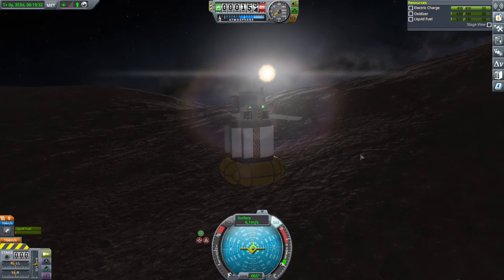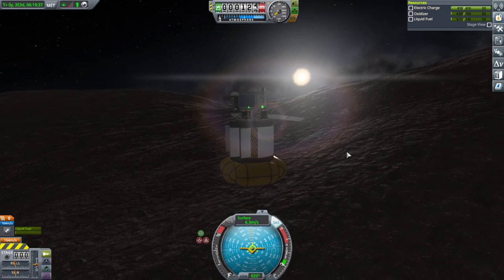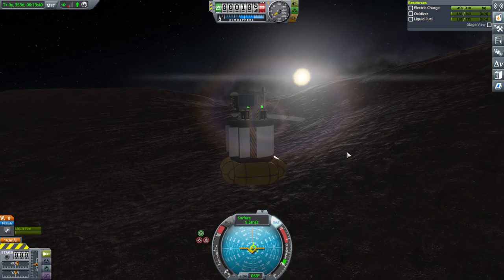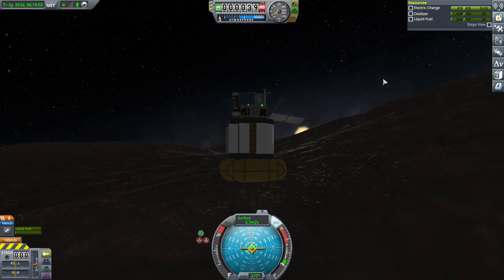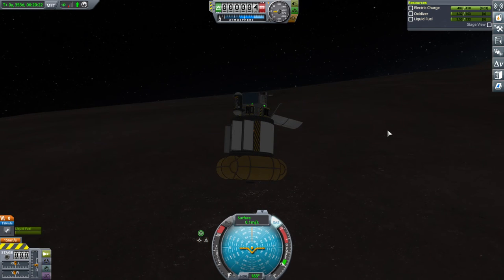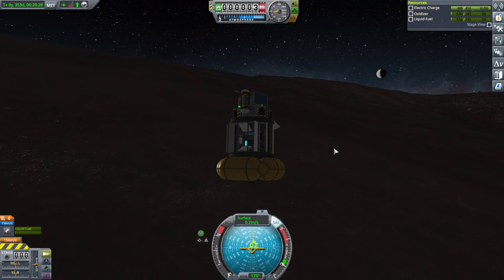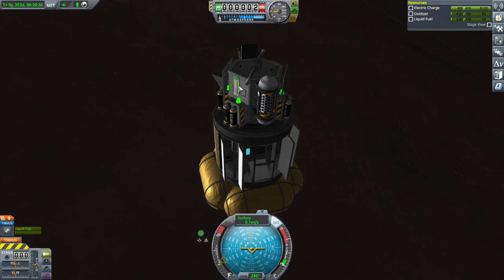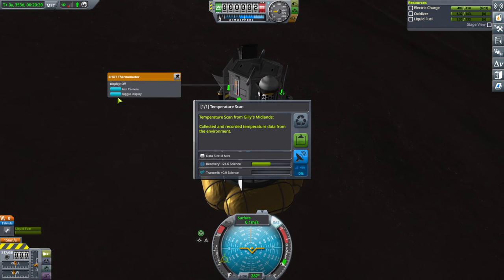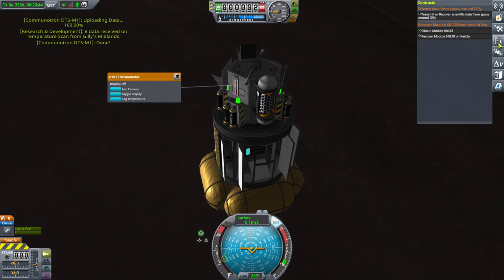I think that hill is going to block our way though. The science we need to transmit isn't going to be too taxing on the electric charge. We're sort of in a pit here — not great. Well, there's Eve though — you can see Eve. We're on the ground, log temperature, midlands. We've done it already, so I'm just going to transmit it. It does not count.